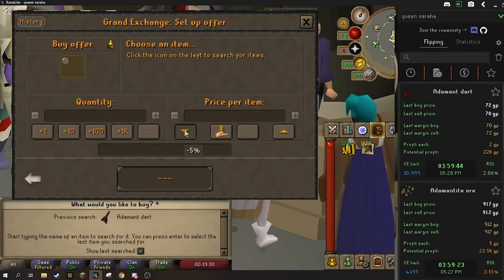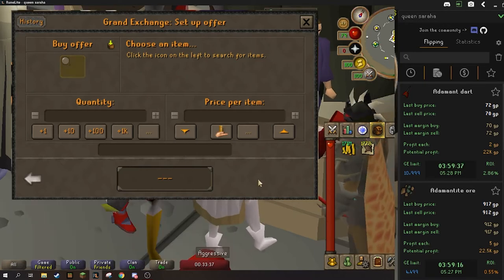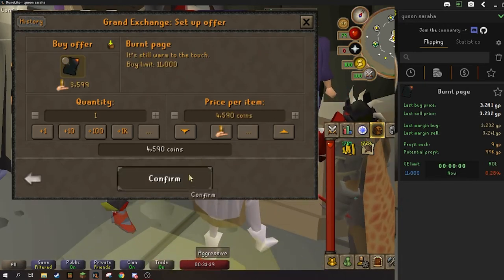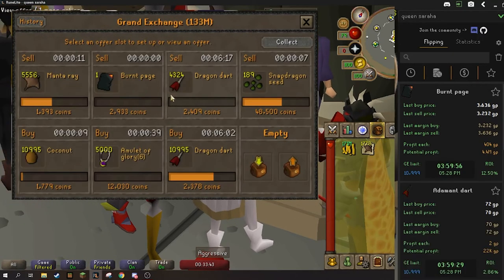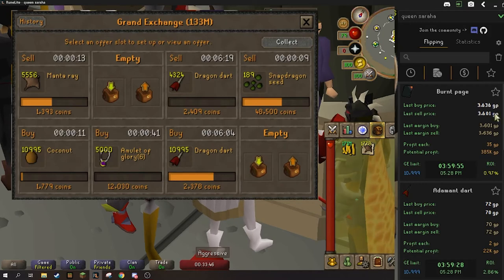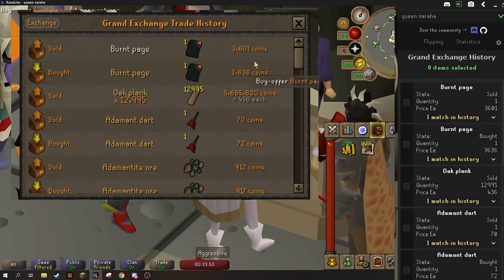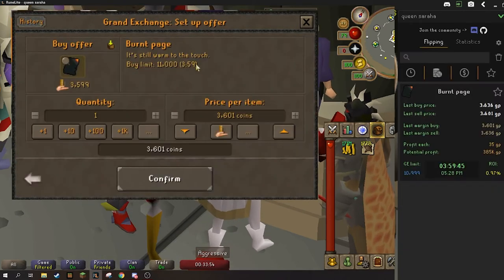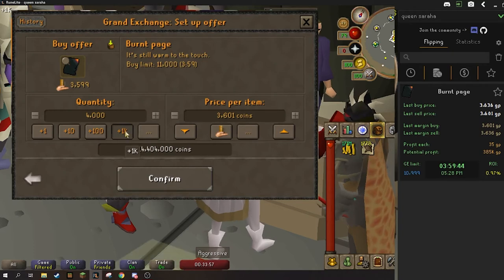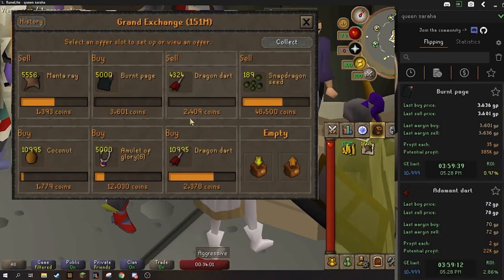Another high volume item — this one may be a little bit controversial — but I think burnt pages are a decent high volume item. You just have to be careful and make sure that margin doesn't fluctuate too much on you. Don't buy entire limits at a time — buy like 2,000 at a time. It's a 35 GP margin each, 385k if we can get the entire limit to flip. We're only going to go for 5,000 here at 36.01 and see if we can get them to buy.